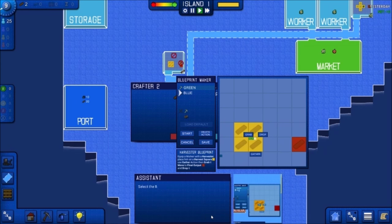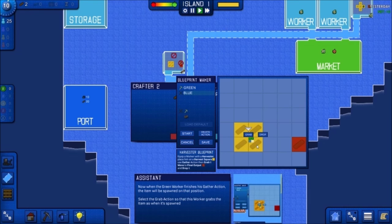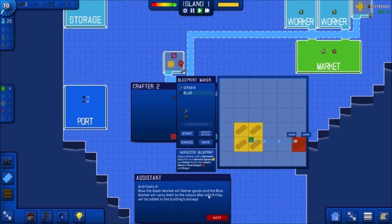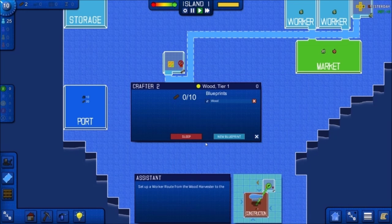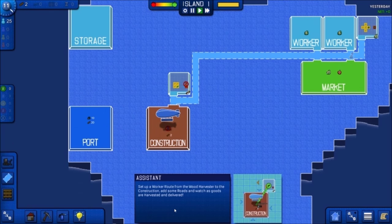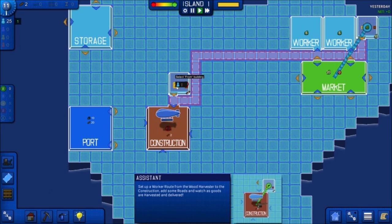Now let's set up the blue worker. Select the blue worker, set his start position the same as the green worker's. When the green worker finishes his gather action, the item will spawn on that position. Select the grab action so this worker grabs the item as it spawns, then click the output and drop. Now the green worker will gather goods and the blue worker will carry them to the output, after which they are added to building storage. Save the blueprint.